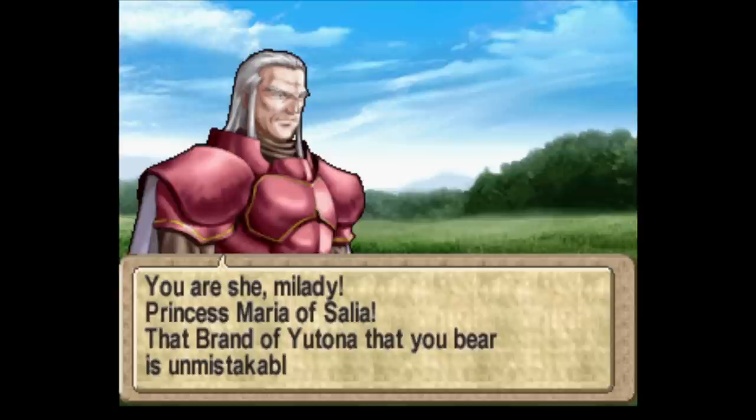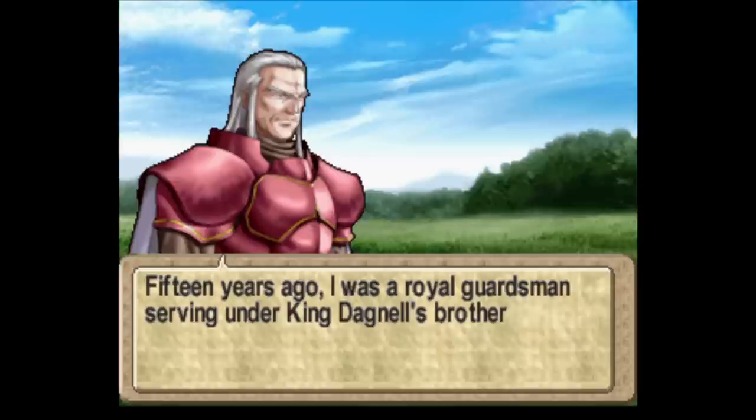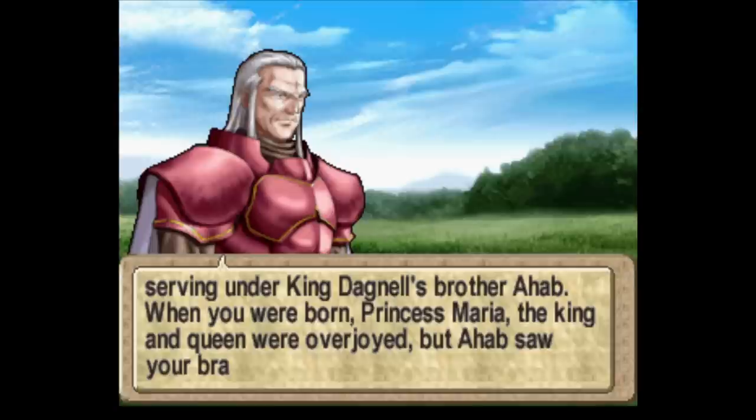Princess Maria of Salia — the brand of Yutona she bears is unmistakable proof. Did we infer that already? Ente is implied — they pretty much said she's a princess on the run because people want to use her, so she was sent to live in the shrine instead. Ente was the one who killed Ruden's dad, or rather rampaged an entire town. 'The brand of Yutona you bear is unmistakable proof.' 'My birthmark is the brand of Yutona — Holmes said I must be a descendant of the holy bloodline.'